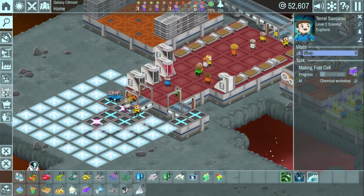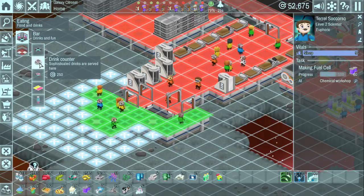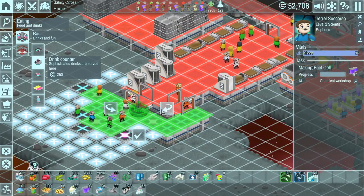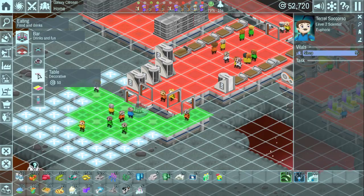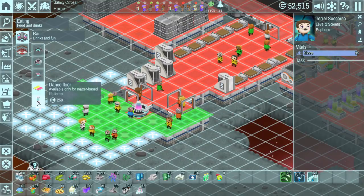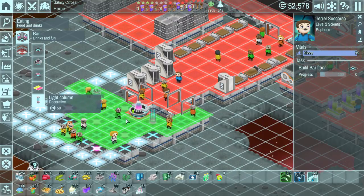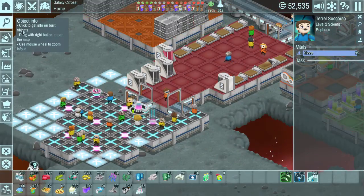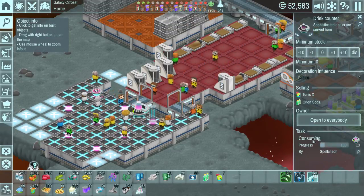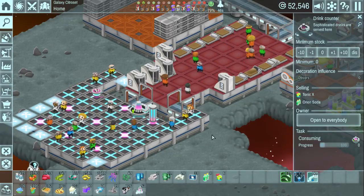What have we got in the way of the bar? Still in eating and drinking, we've got the drinks counter - sophisticated drinks are served here. Let's place one of those down. We've got a table which we should probably put against that wall. We've got a dance floor and a light column - I'm going to put a light column up next to the bar just for decorational purposes. Let's see now - we've got this cool looking bar. Spellcheck is already buying something - my god, Spellcheck is consuming drinks at the bar already!